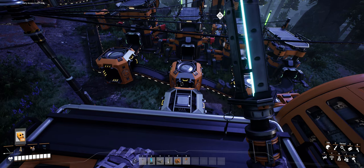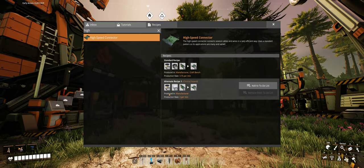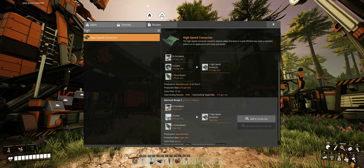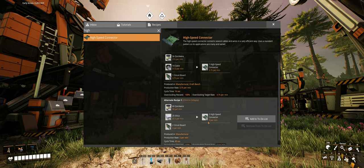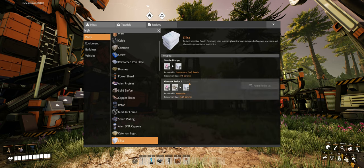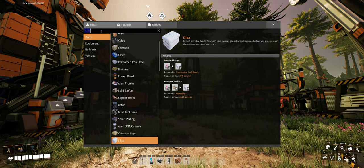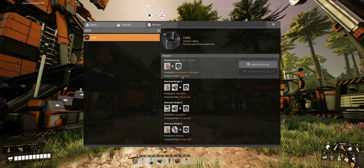Another important perspective to consider is quickwire consumption. If we use the alternate recipe, we could save almost two times as much quickwire and essentially trade quartz to save caterium. Regarding ratios, it is much easier to produce the 37.5 silica per minute required by the alternate recipe than the 37.5 cable per minute required by the base one, because the standard silica recipe produces exactly 37.5 per minute while cable only produces 30 per minute.